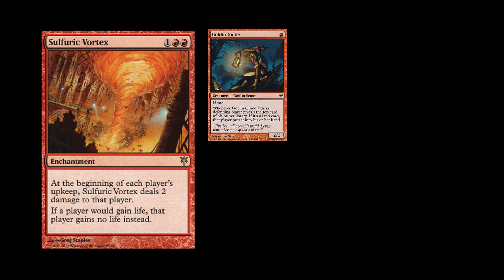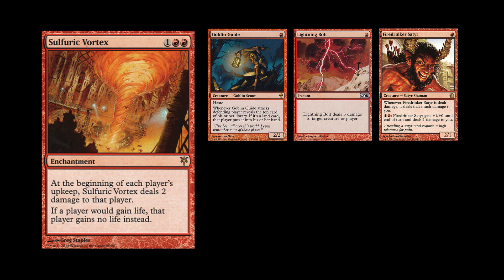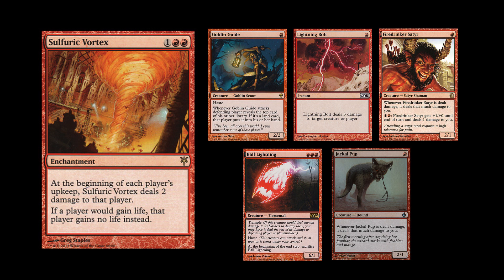I have a bunch of cards that try to win the game as fast as possible. Goblin Guide — a one-mana 2/2 with haste. Lightning Bolt — one mana, deals three damage to target player or creature. Firebrand Archer at one mana, 2/1. Ball Lightning — three mana for a 6/1 trample elemental. And Jackal Pup — a one-mana 2/1.